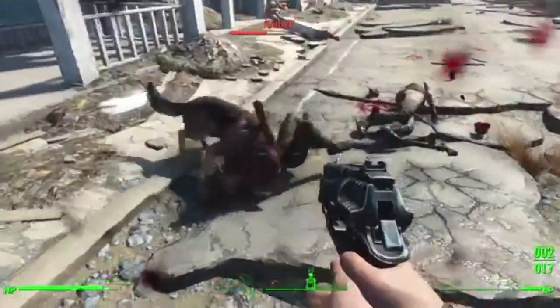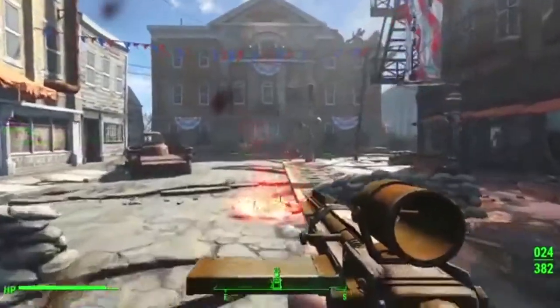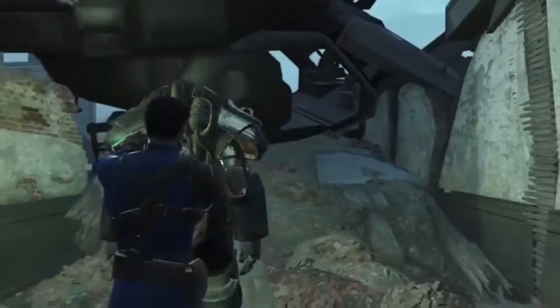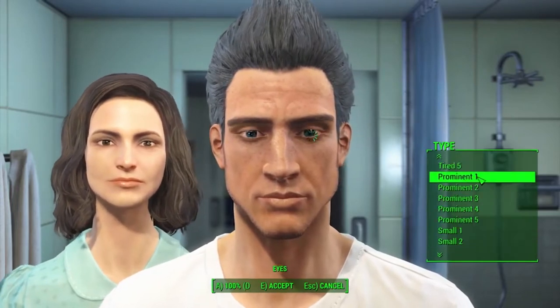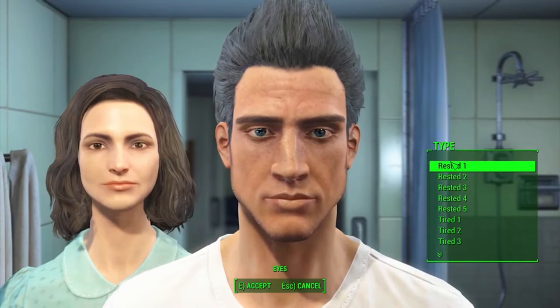The core gameplay mechanics are similar to its predecessor. It allows you to choose between third and first person and at its heart is an action RPG. But under the surface is where Fallout 4 really shines. You start off in the most robust character creation the series has ever seen — it seamlessly allows you to select parts of your face and change them at will. Someone even made a freakishly accurate John Cena.